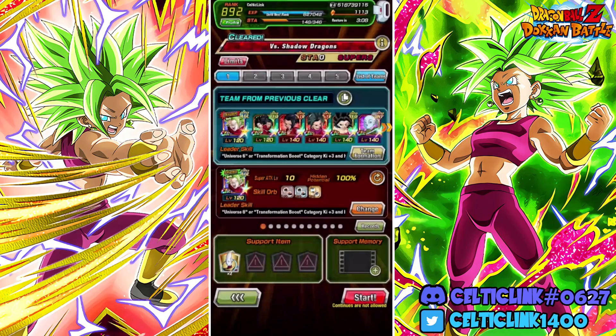We're going to go ahead and hop on in here. We're going to utilize her on Kale's team and we're going to try to keep her with the STR Kale together, since they are the best link partners. I may switch it over to the TEQ Kale and Caulifla. We'll see how things go. So let's go ahead and hop on in.